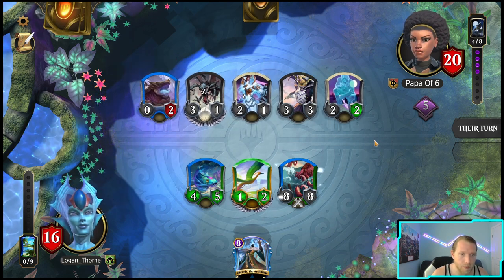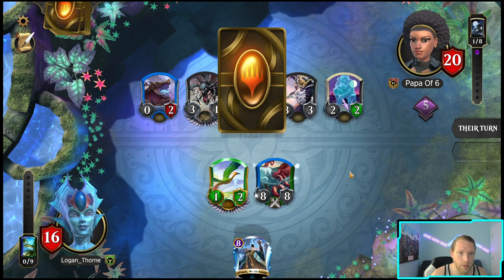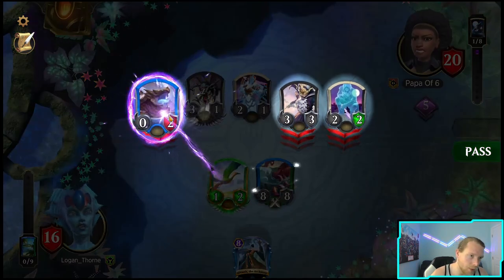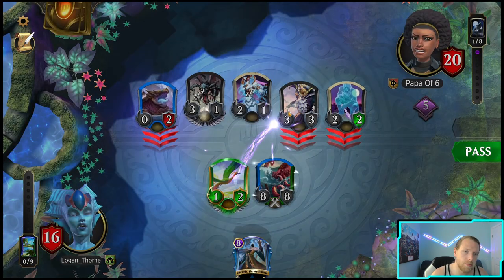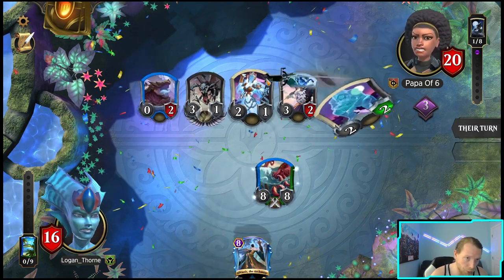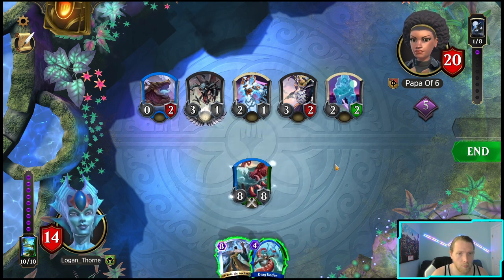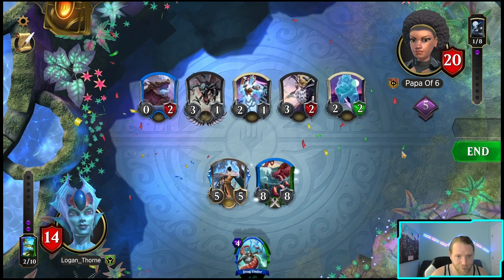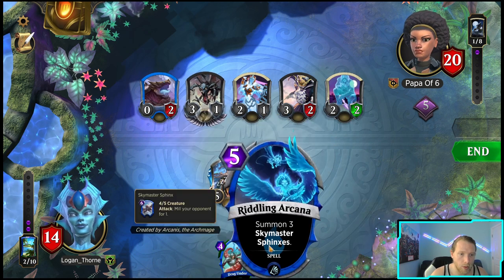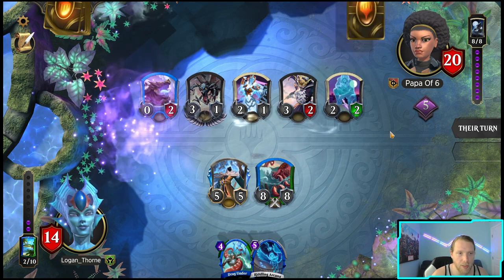All right, they're gonna stun the Pummeler obviously. That was rude — very, very rude. I'd rather them not get another mission proc and get Cut Down back, and I was really hoping they wouldn't get the stun spirit. This is better than Drag Under — I have seen unimaginable things. Mythic holographic card — not making holographic cards, that's super sick. They just keep getting free stuff constantly.